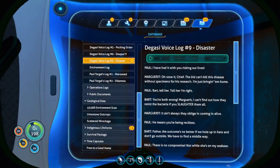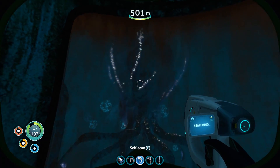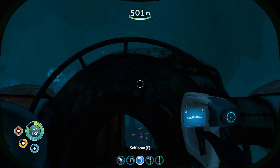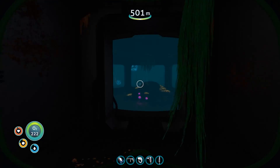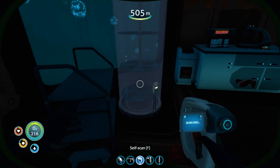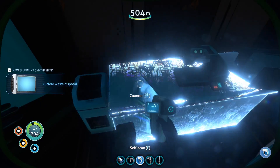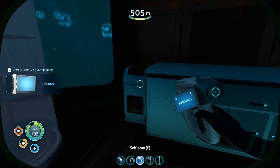Is this number three? No, this is nine. 'I have had it with you risking our lives. The kid can't kill this disease without fish to study — I'm just bringing home... Tell her I'm right. You're both wrong. Marguerite, I can't find out how they resist the bacteria if you slaughter them all. It ain't always they oblige — it's coming in alive. It means you're being reckless. Father, the outcome's no better if we hole up in here and don't go outside — we have to find a middle way. There is no compromise, not while she's on my sea base. Your sea base? I'm going outside.' Bard Torrigal has disembarked the habitat. 'Bard, come in, it's dangerous. Dammit, boy, I know you can hear me.' Doesn't sound good.